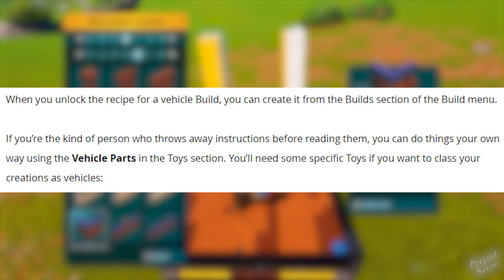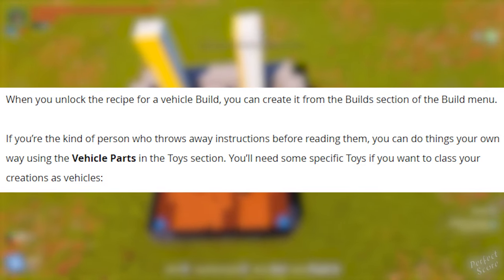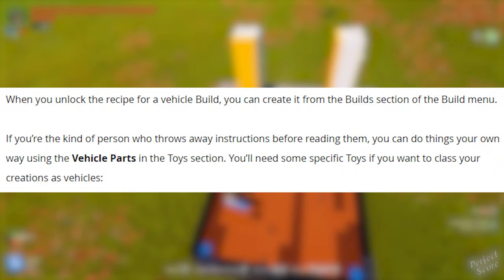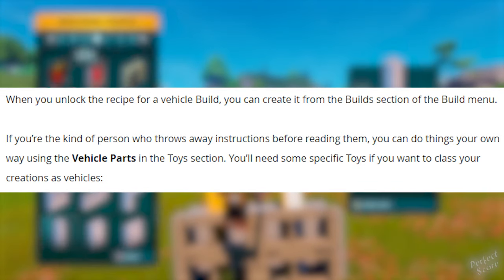How to make vehicle builds: when you unlock the recipe for a vehicle build, you can create it from the build section of the builds menu. If you're the kind of person who throws away instructions before reading them, you can move things on your own using the vehicle parts in the toy section. You'll need some specific toys if you want to craft custom vehicles.